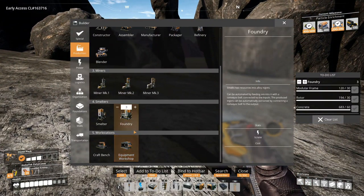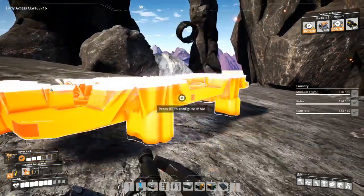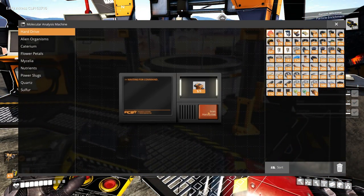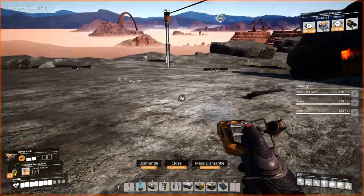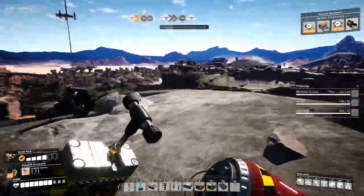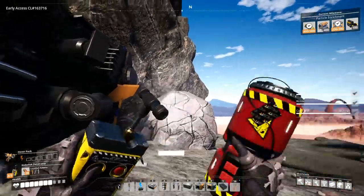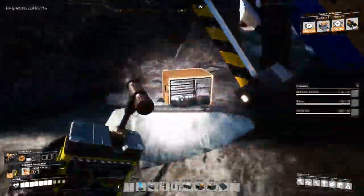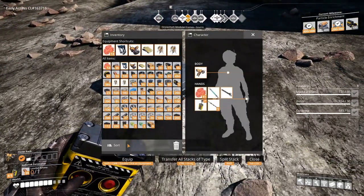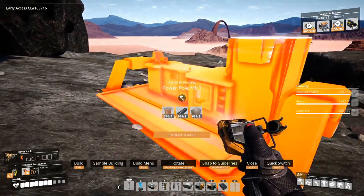I don't know why I keep pressing T. Like, what was that game I was playing that requires T to go into your crafting thing? It wasn't Vintage Story. I don't think it was Void Train either. Well, anyway — got research going. We got computers, reinforced iron plates. Probably should just process the slugs right now.